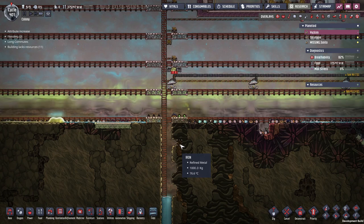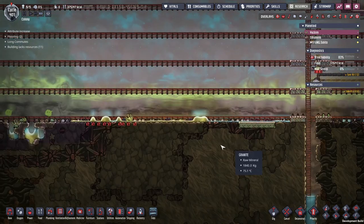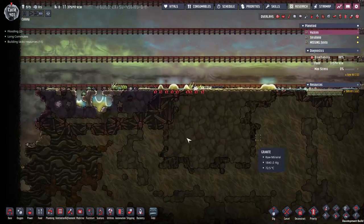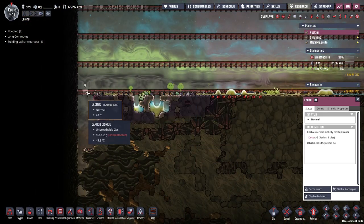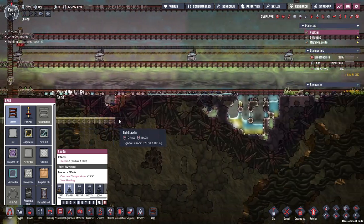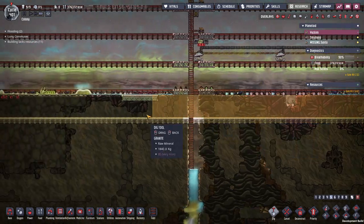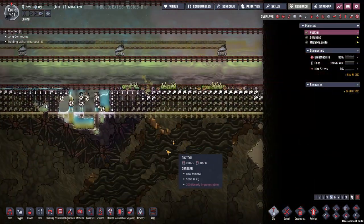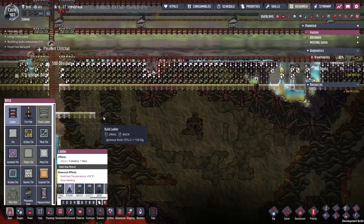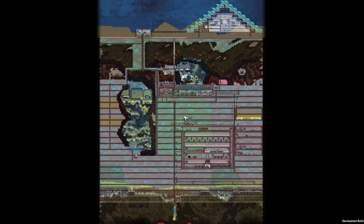I'm running low on refined iron to make all the batteries I want to put in up here. I'm thinking about expanding my ladders down one more layer to get some more iron. Actually, I don't think there's very much iron in that layer — I might need to go two layers. It's going to take my dupes a very long time to finish both of these queued tasks, so I'm going to step away and come back when everything is done.